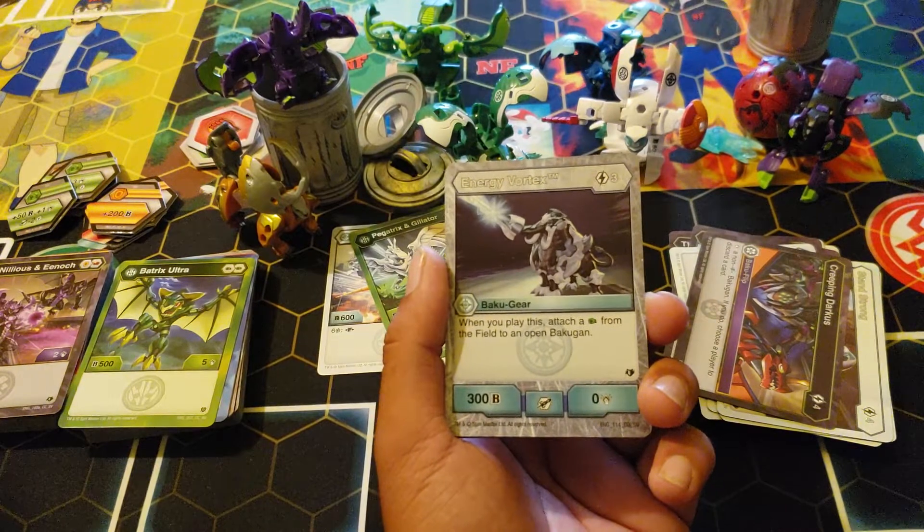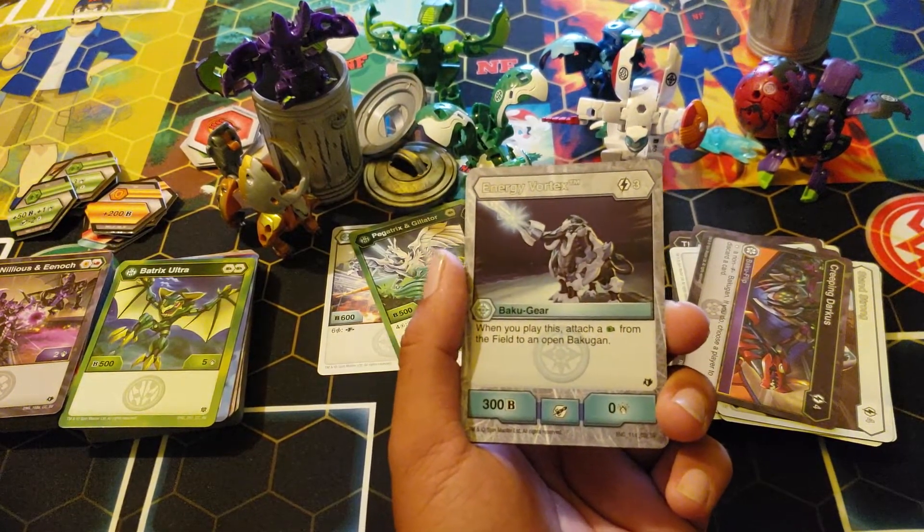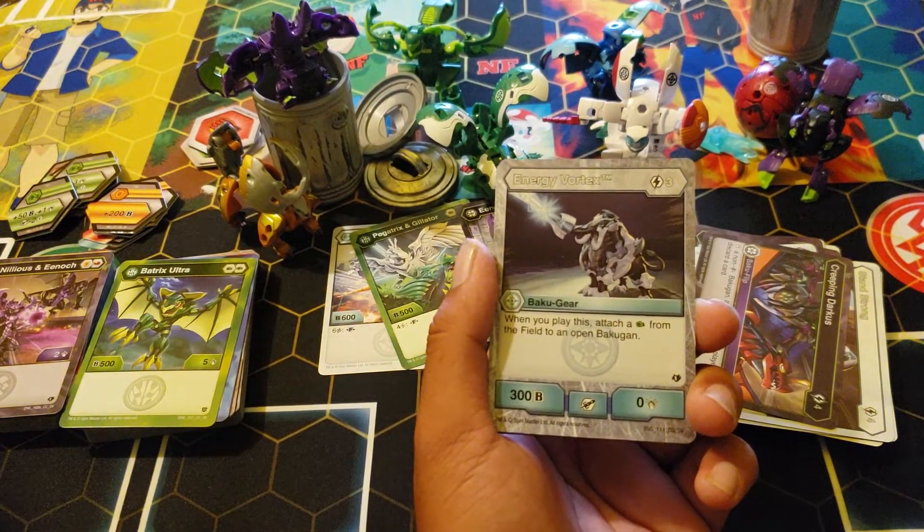Energy Vortex: three cost — when you play this, attach a green fist on the field, open a Bakugun. If you know how to double core like me, you could play this in gear cheese and just drop a six cost because you have six reduction now, assuming.